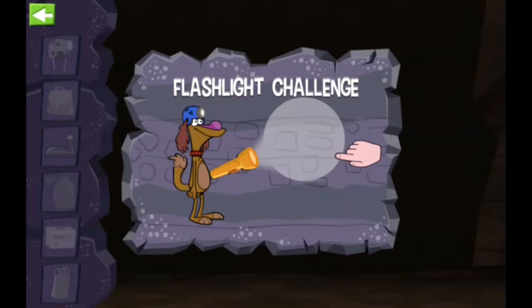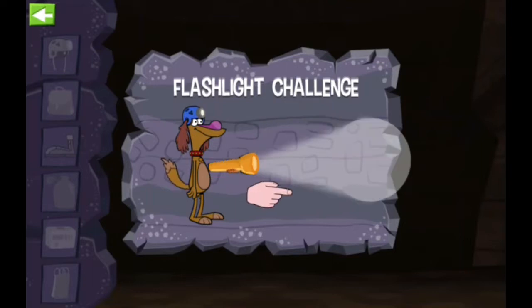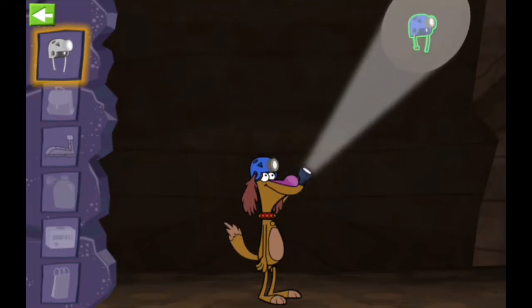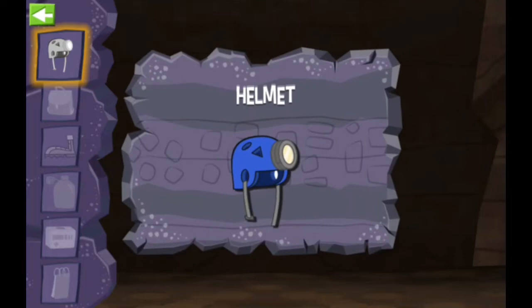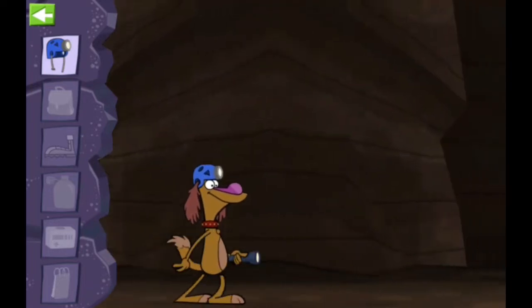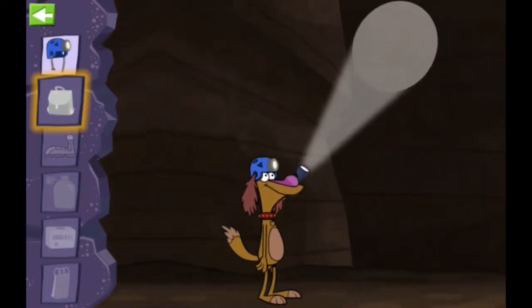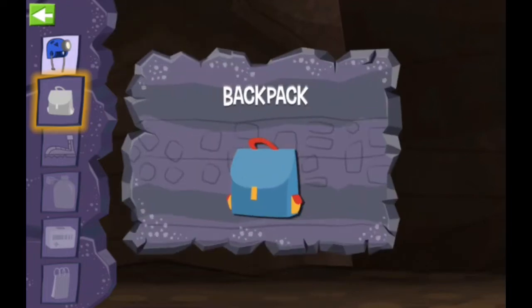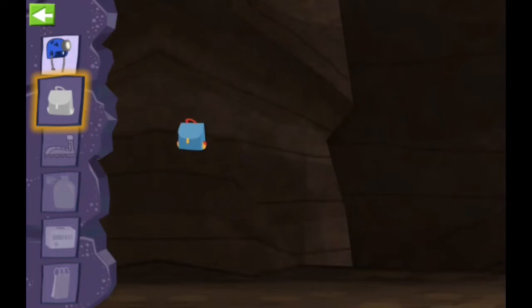Here's the deal, peeps. First, we'll show you a picture, and then you need to search the cave with a flashlight to see if you can find it. Find all the lost equipment to earn a golden treasure vault key. We need to find a helmet. Looks like we found a helmet! We need to find a backpack. Looks like we found a backpack. Looks like you could cave hunt all day long.